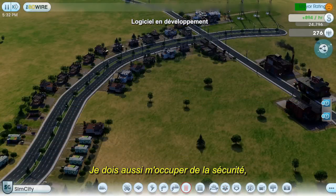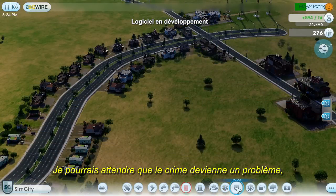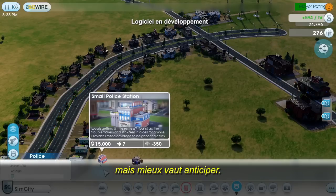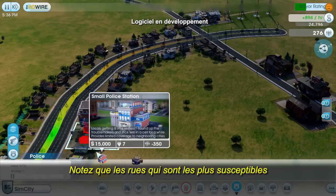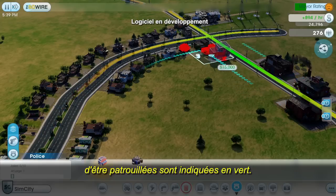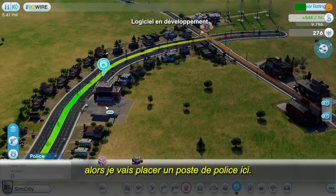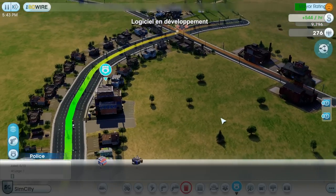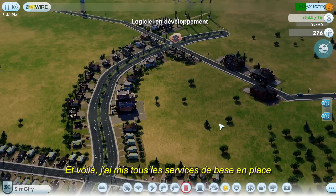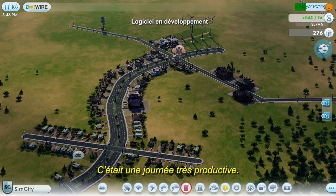I also need to keep my city safe, and my casinos are going to attract a lot of criminals. I could wait until the crime becomes a problem, but it's usually smarter to be prepared ahead of time. The data layer is showing a green overlay on the streets that are more likely to be patrolled. Crime problems tend to occur in commercial areas, so I'll put my police station over here. I have all my basic services in place, and I'm generating a fair amount of money in taxes too — that was a productive day.